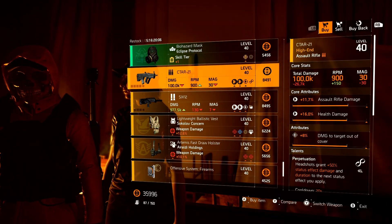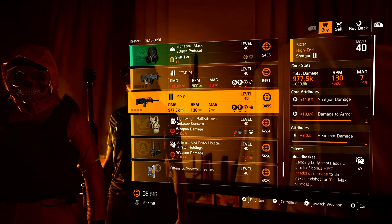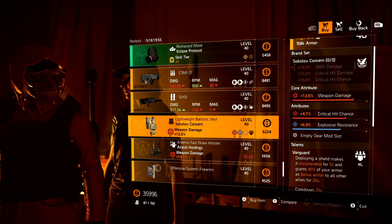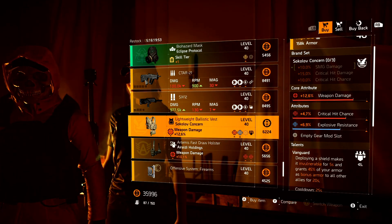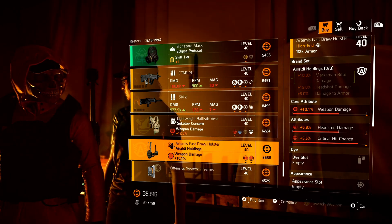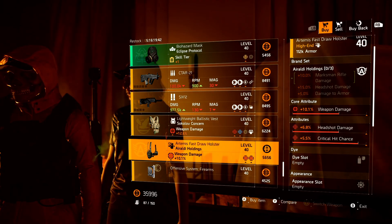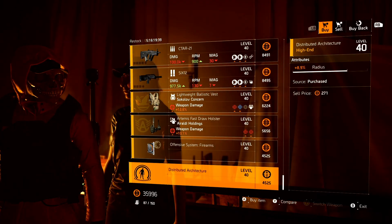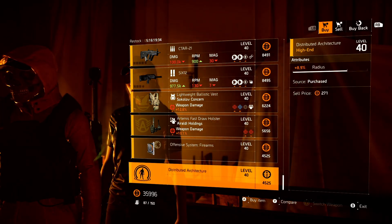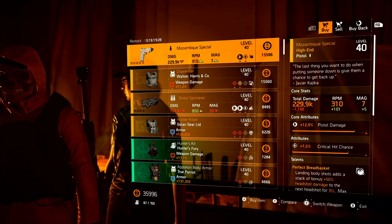And then let's go to the high end items. We have a Sitar with damage to targets out of cover and Perpetuation. Followed by a 612 with headshot damage and Bread Basket. A Sokolov chest piece with Vanguard, crit chance, and explosive resistance. And then finally the Auraldi Holster with crit chance and headshot damage — that's a good pickup for a sniper build or a max damage armor build. And then the two mods: crit damage 10.3 and pulse radius 8.9.